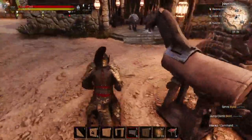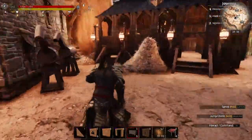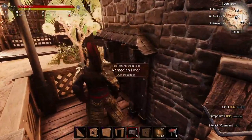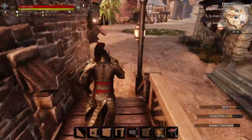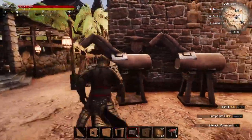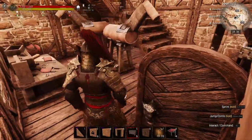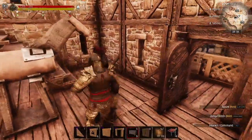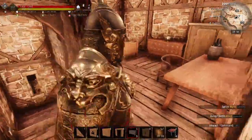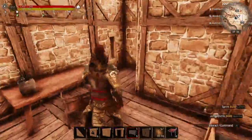Here we have a settling station — the house of the administrator and settler. I will prepare some saddles to put on those racks here. Up here are his or her quarters — pretty simple.